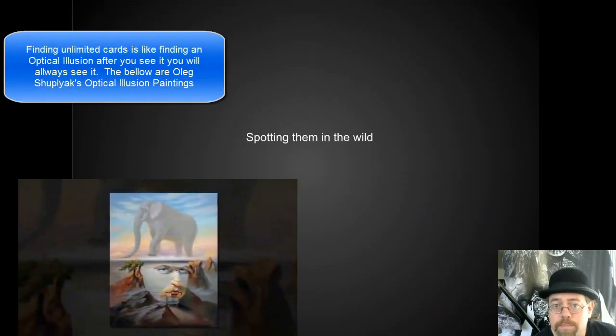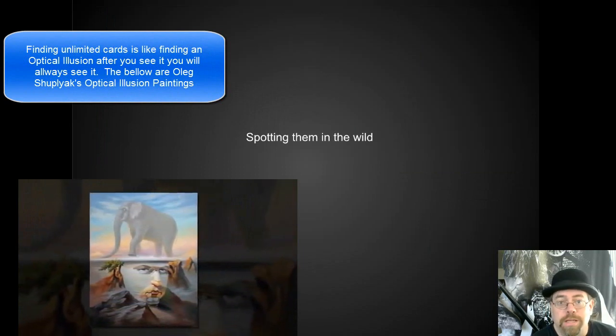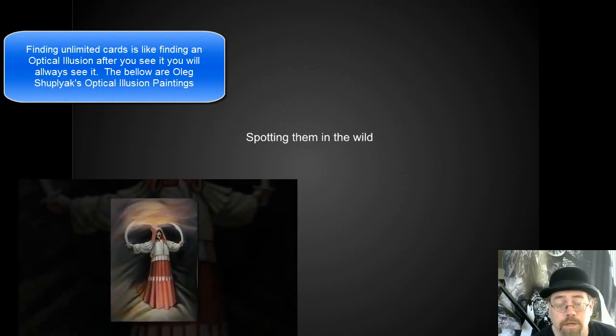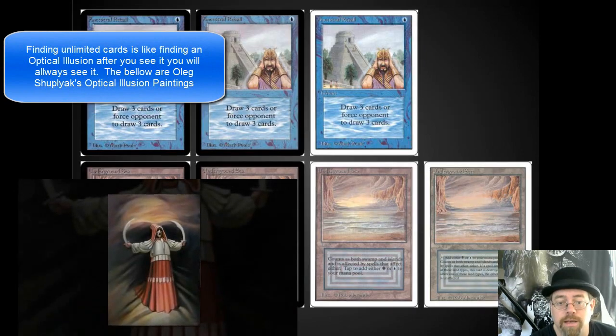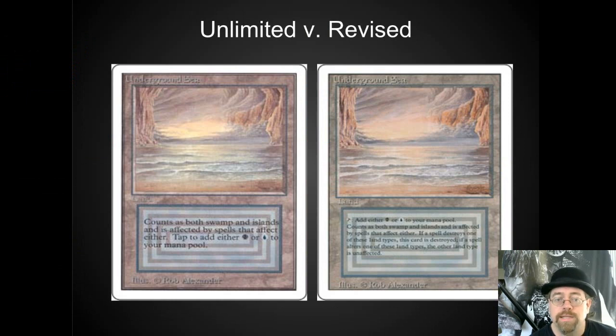Now we're going to focus on actually spotting Unlimited cards in the wild. Once you go through this video, you should be looking for them at every opportunity, especially any time somebody has a dual land, because it may be an opportunity to make an interesting trade. Alpha and Beta are black border — no problem. Once we get into Unlimited and Revised, you're looking at white border, but there's a lot more to it than that. Take a look at these two Underground Seas and see if you can find ways that they are different.